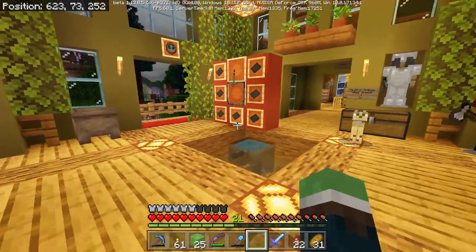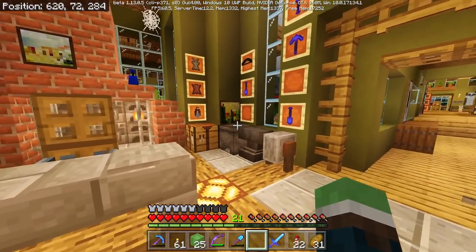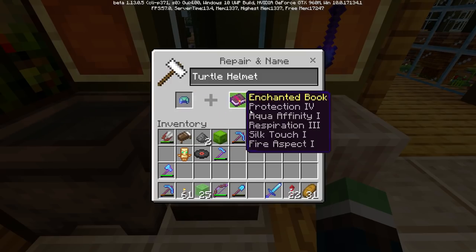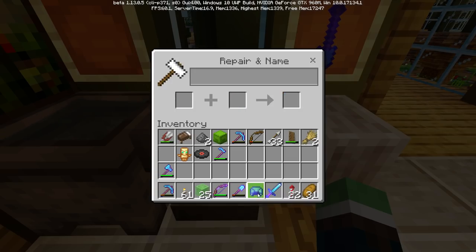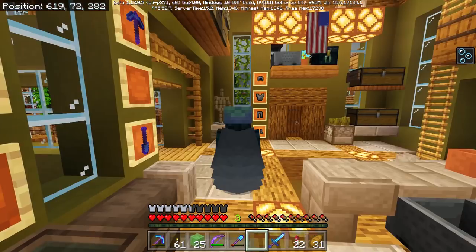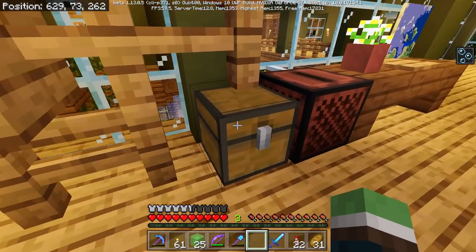I'm back! I want to make my turtle helmet — 18 levels, protection, aqua affinity, respiration, unbreaking. I've been wanting to make this for a long time and actually wear one, because it actually looks good. I love the way it looks. It covers my eyes so I'm blind — I didn't even realize that.